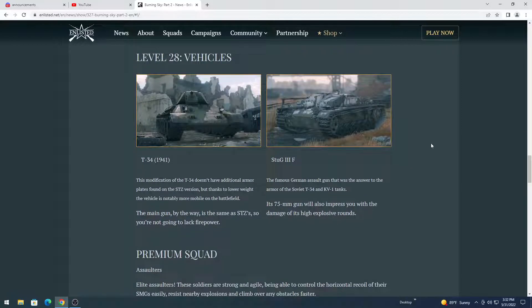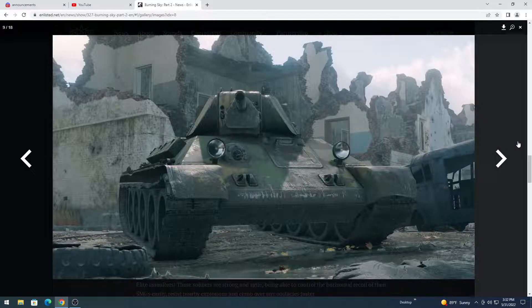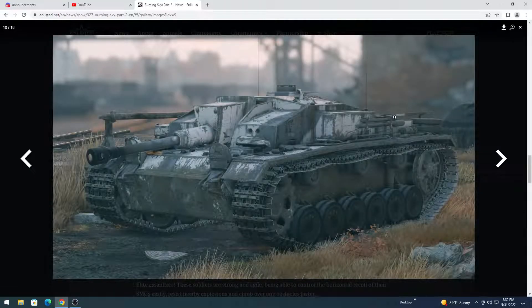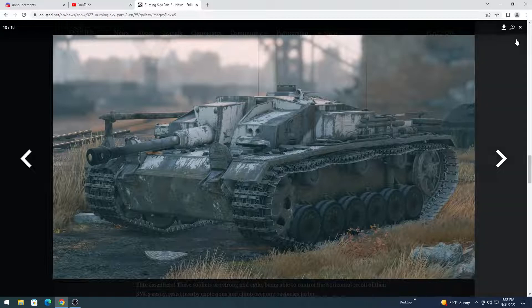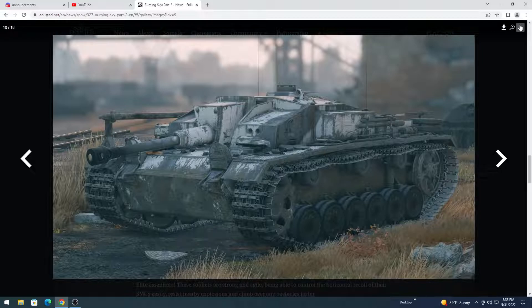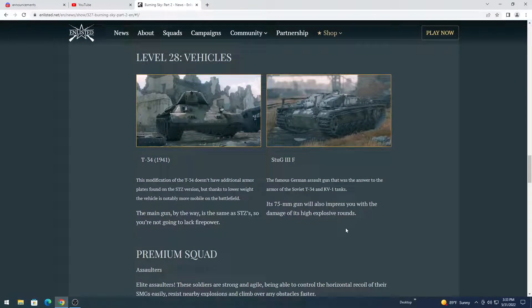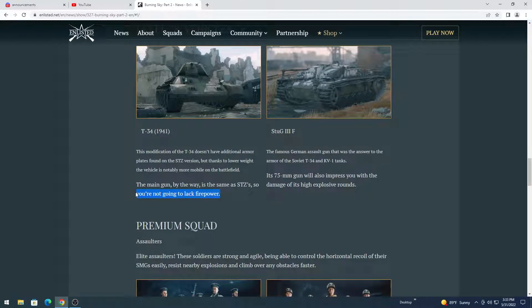At level 28, it is going to be a vehicle squad for the Battle of Stalingrad. The Soviet Union is going to be getting a T-34 1941, which is going to be lighter than the T-34 STZ. And the Sturmgeschütz 3 Ausf. F — apparently the high explosive damage on the Sturmgeschütz is going to be really good. It has the same firepower as the STZ, just less armor and more mobile.